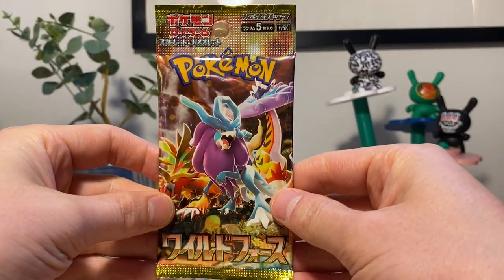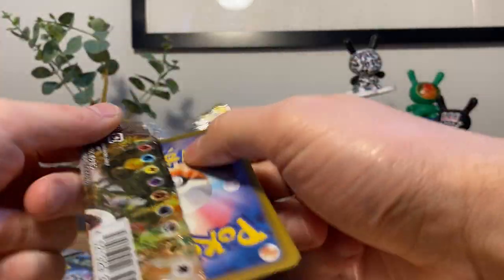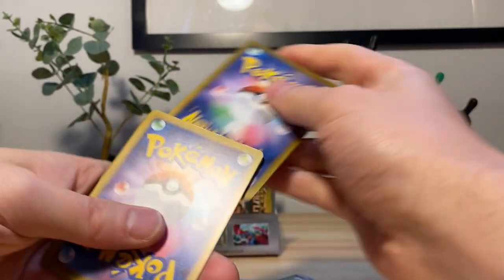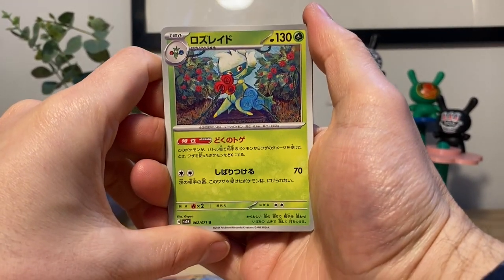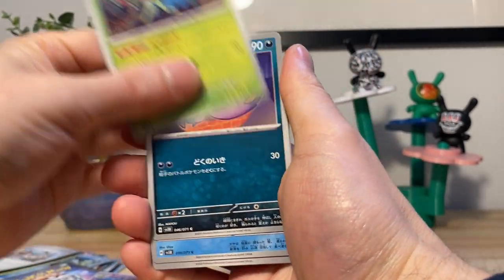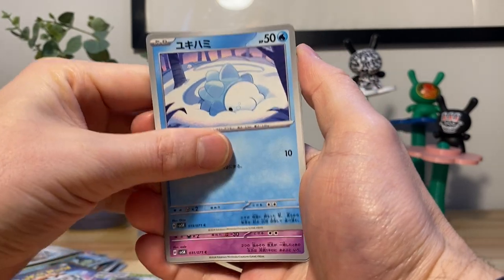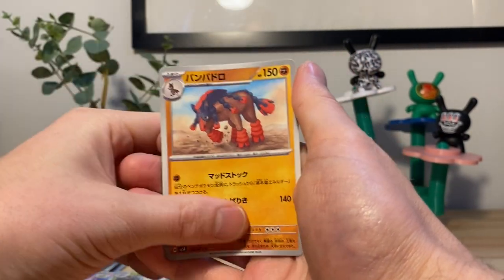Last pack! Magician emojis in the chat, if there was one. One to the front. We got Roserade again — I'm shaking my camera, I apologize. Roserade, Haunter, butthole in the snow, a cell, and Muddy Horse. All right.